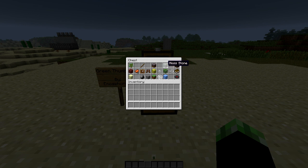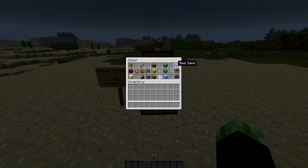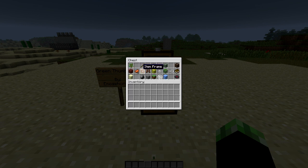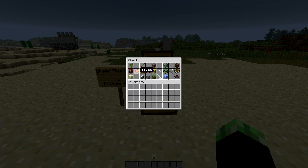Next one, mossy cobblestone — or mossy stone. That's pretty simple. It's just going to be a cobblestone and some vines. Next one is soul sand. It's going to be netherrack, an obsidian, and a bone. And even further, netherrack has a crafting recipe now with obsidian, and then eight dirt around it. I think that's a fair recipe, especially if you want soul sand. It's going to stop you from going to the nether, but you will require to get a lot of obsidian.